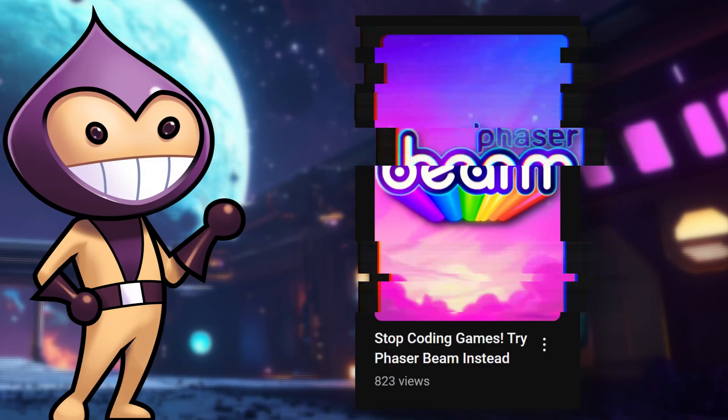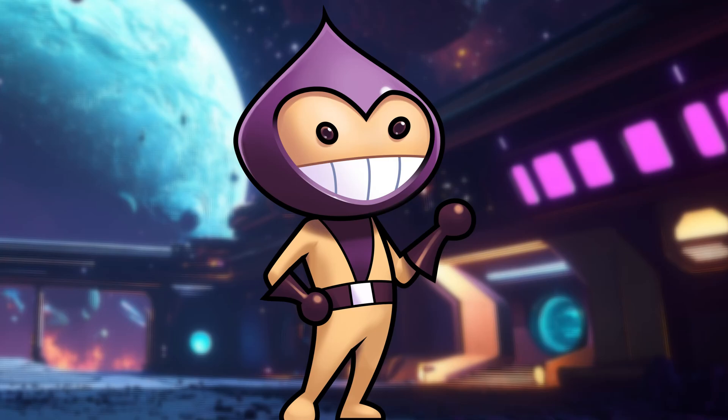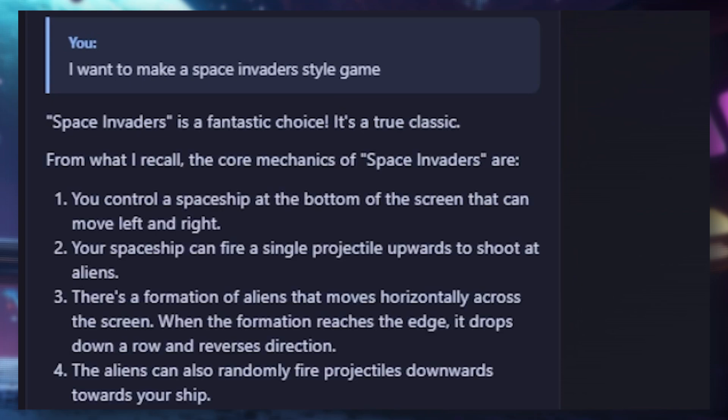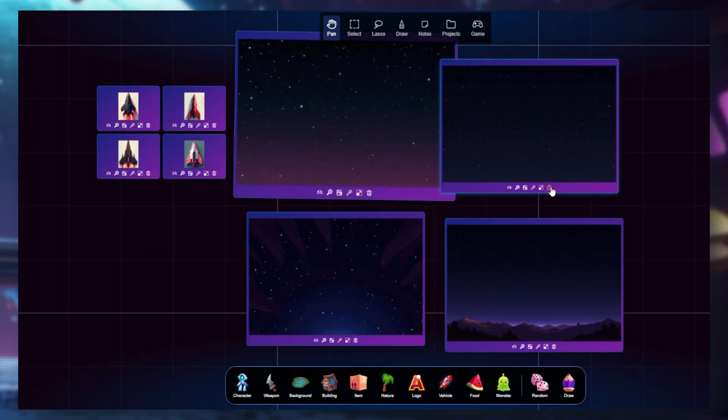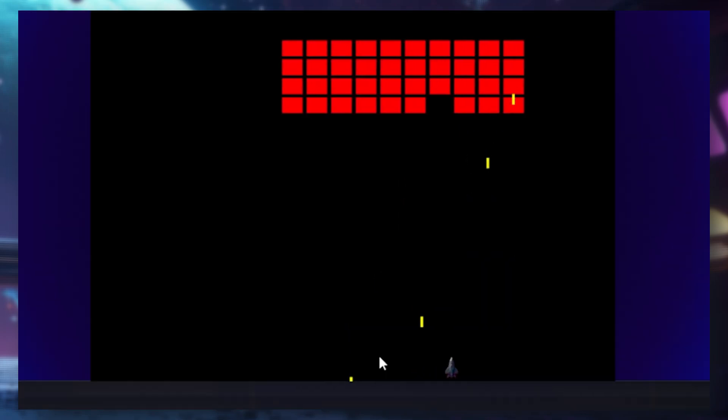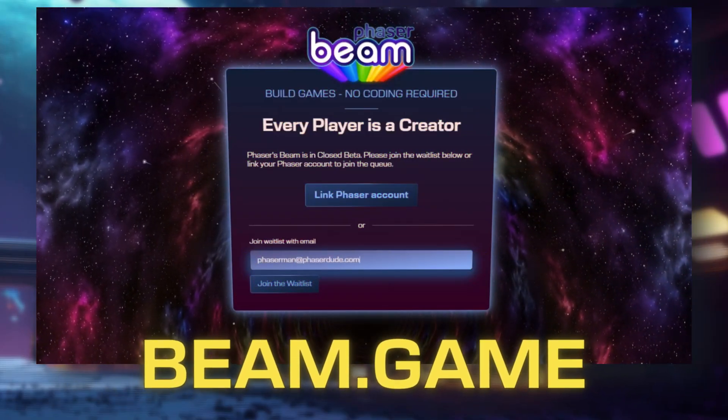If you haven't seen our latest short — big news for everyone who's dreamed of making games without coding. Phaser Beam is almost ready. This intuitive no-code editor uses a simple drag-and-drop interface on an infinite grid, making game creation accessible for everyone. Join the beta waitlist now at beam.game.